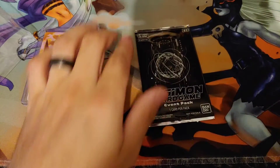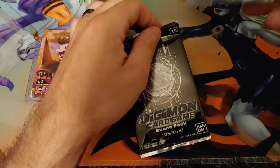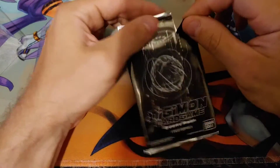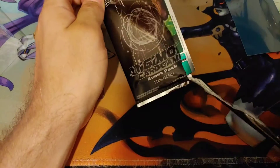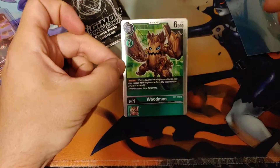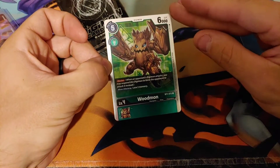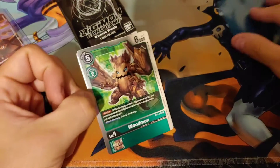Let's see what is in our event pack. Before I forget, let's get a sleeve out of here just in case. Let me open up some spice. I think it is a Woodmon — very exciting. Actually, I like how this looks. That's really pretty. It's a really nice card, very beautiful.